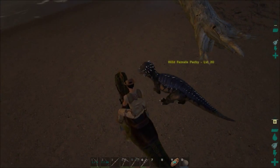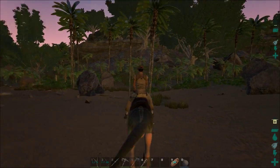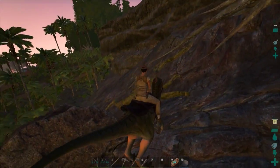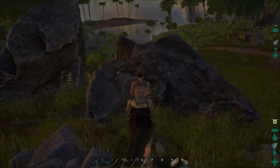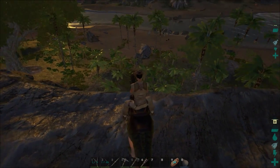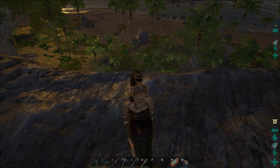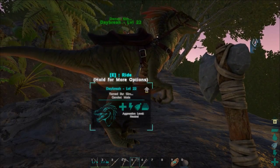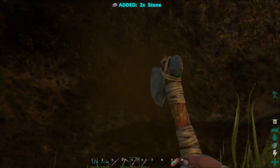I've never ridden one so I don't know exactly how good they are, but we can craft the saddle — it's a low level saddle craft. How these guys work is they actually do torpor damage; they headbutt. I'm going to try and lure this fellow up to this cliff edge and see whether or not I can take it down.